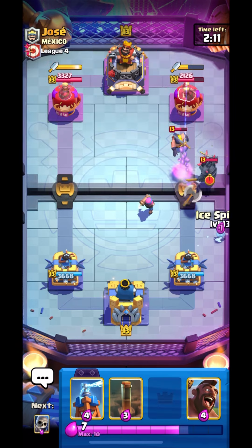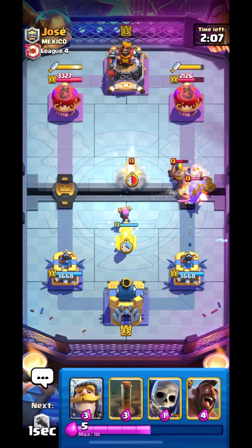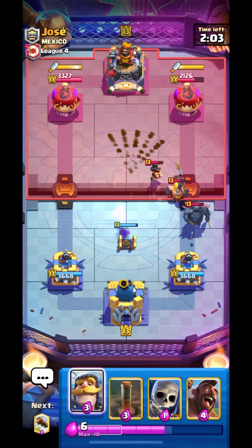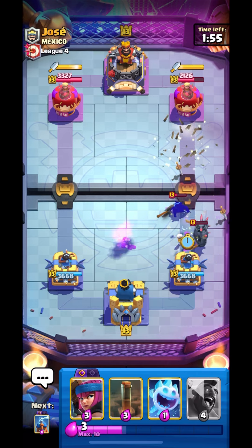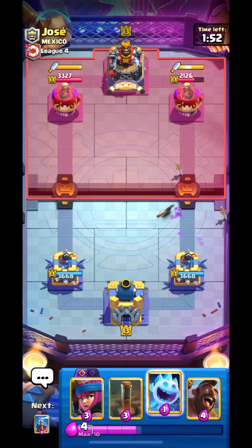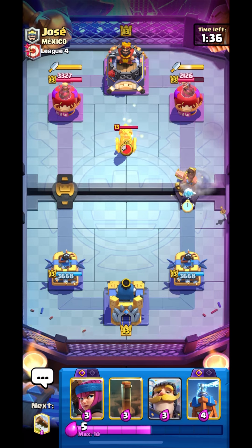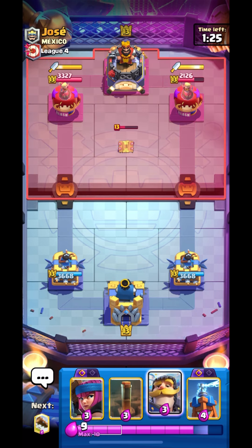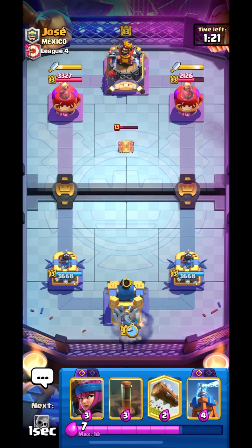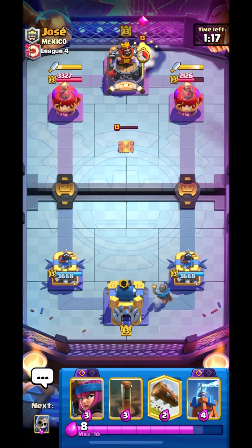This guy is running a PEKKA Evolution deck and we have to defend really nicely. Let's place our knight and log this back as well. We used up a lot of elixir — good defense but expensive. We can pressure him using our hog, but this guy is running tesla as well. So there are like three counters for hog: nado, tesla, and Electro Wizard — plus PEKKA is also a really good counter.